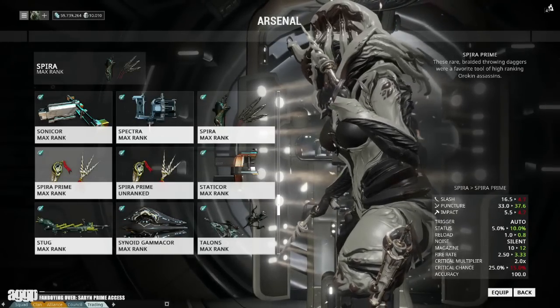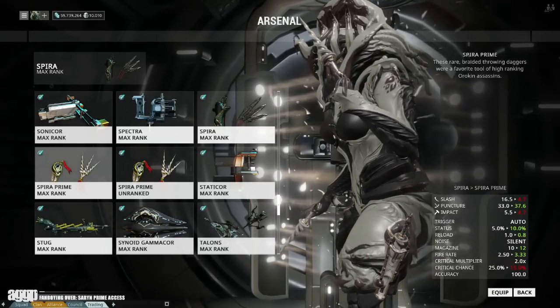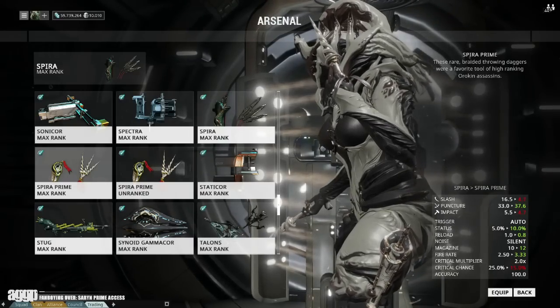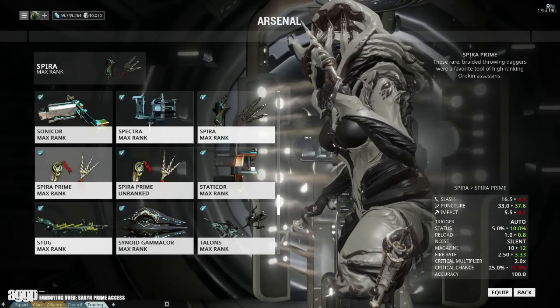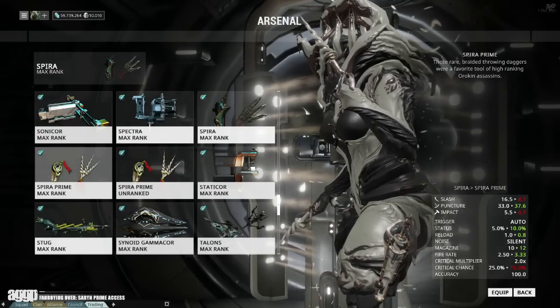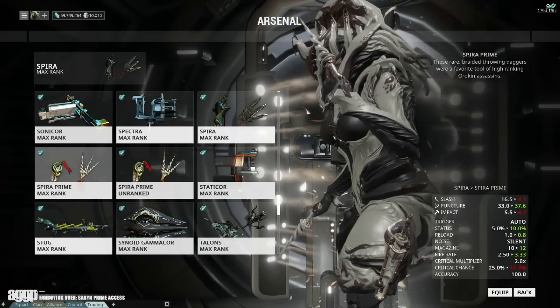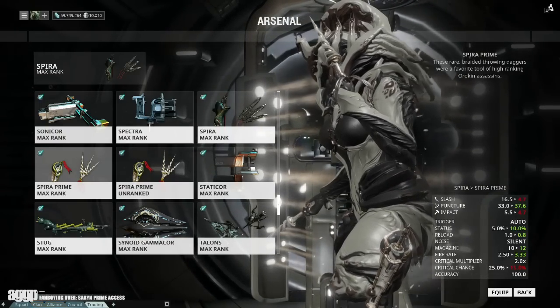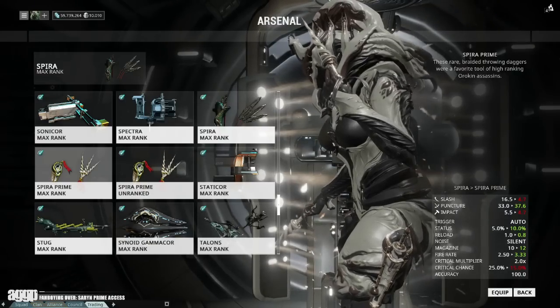Starting with the least impressive of the bunch is the Spira Prime. This one feels a little odd because it's actually gotten a lower base damage, shifting from a total of 55 down to 53. In addition, its critical chance has dropped from 25 down to 15. Where it does see bonuses is in its clip size and reload speed, which sits at a very sexy 0.8 seconds, and its status chance — and you all know how I feel about that garbage.